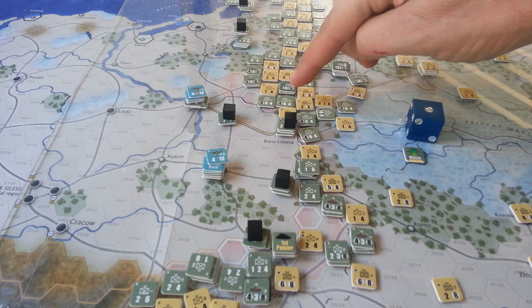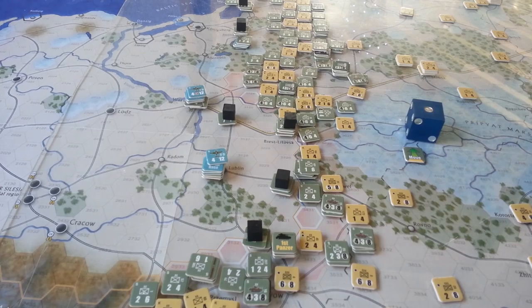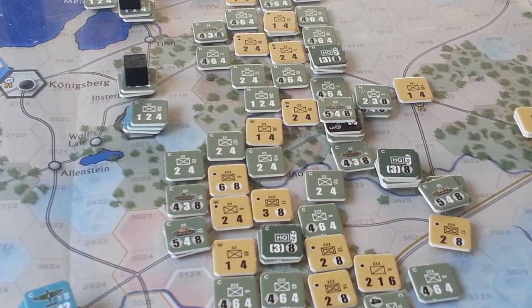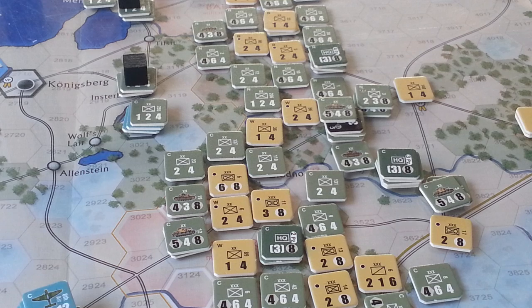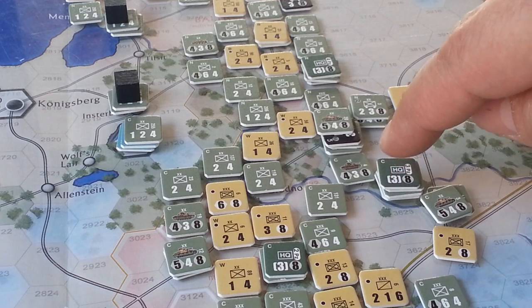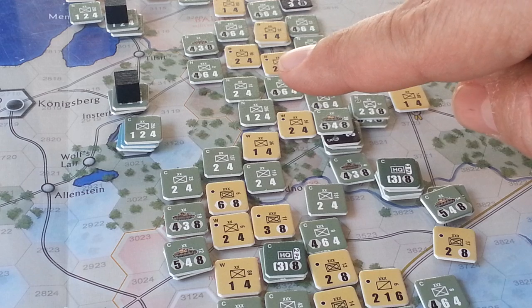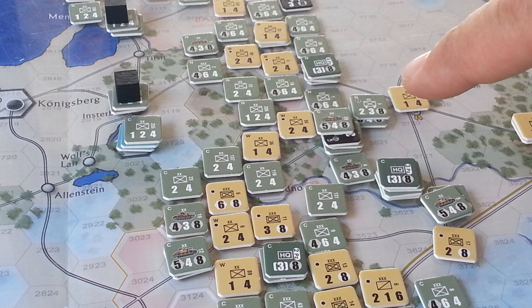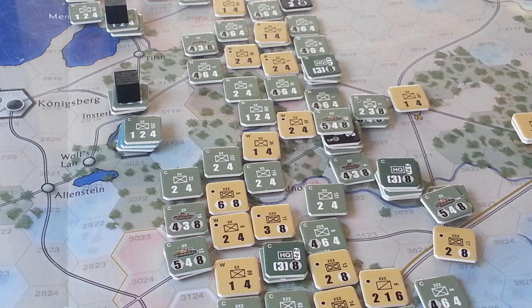At the end of the turn, at the movement phase up here in the north or central area, I had those two HQs — the third and second — back further in the field, trying to be a little more protective of them. I went back and re-read the rules and was also concerned about supply lines. You've got to count 3 hexes back to an HQ, and then 7 hexes back to a supply point or a rail line. I think that's right.